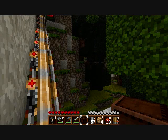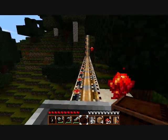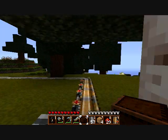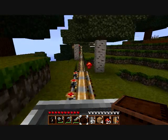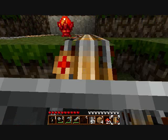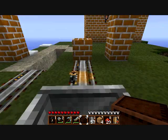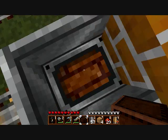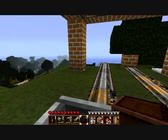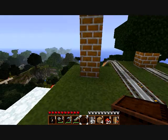Down and up this cliff — took me a long time to figure out that all I needed to do was put powered rails, if I recall, with redstone torches next to them. That's my railroad thus far.